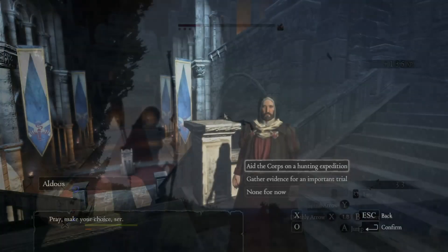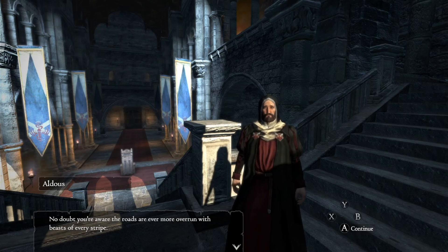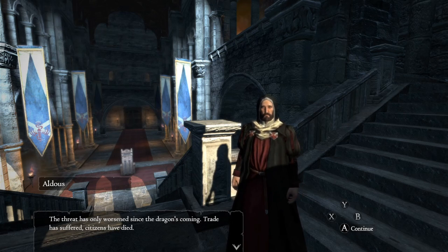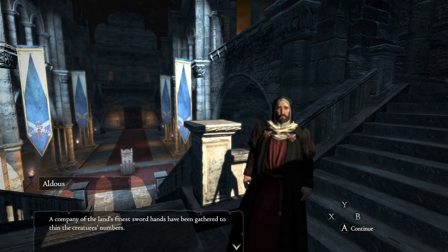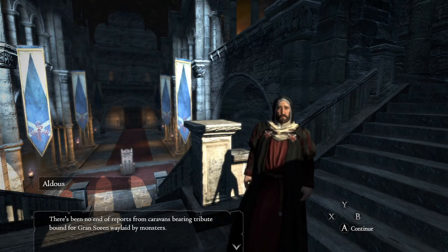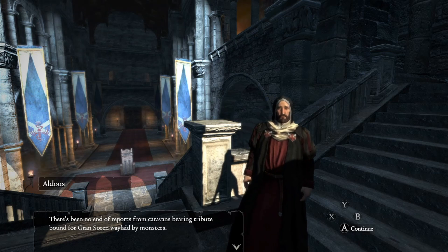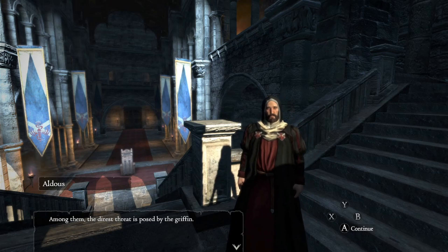Then you've got to progress with the story until you get to this part inside the Duke's domain, inside the grand hall with Aldous. Aldous will give you a charge where he says he's got elites to gather. You accept this quest and then go ambush the Griffin with the elites outside of Grand Soren. You've got to do these two prerequisites before the Griffin will spawn anywhere on the map.